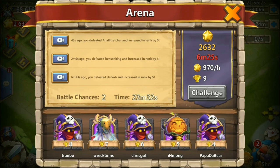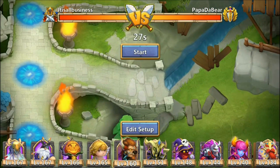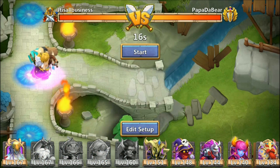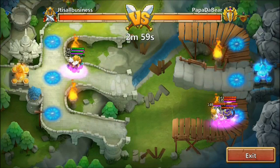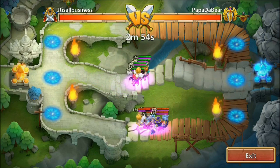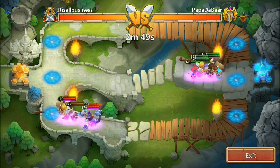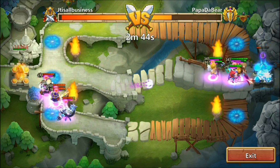Normally me and Papa the Bear cooperate and team up, but if we get down to the top ten or top five we normally don't challenge each other. Since he's not on, I'm not gonna risk it — I'm just gonna go ahead and beat Papa the Bear, and if he's on later I'll tell him where my guys are and he can beat me back. Papa the Bear uses an Atlanticore, kind of a weird strategy. Wonder how that works for him — I guess it works pretty well because he stays in the top ten pretty regularly.